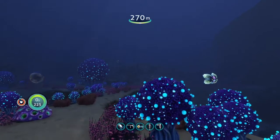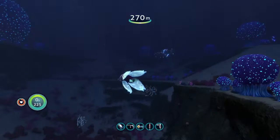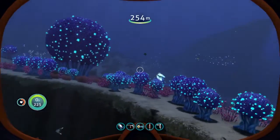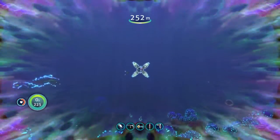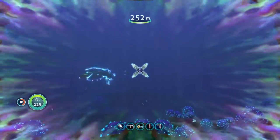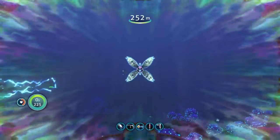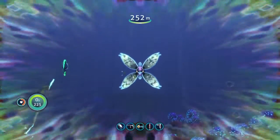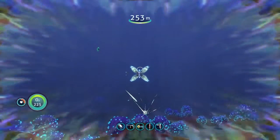Upon drawing too near a relatively small creature called the mesmer — that looks like the thing you hid in badminton — the alien turns to face you and spreads out four appendages that shimmer with strange colors, mesmerizing you to draw nearer. The closer you get, the harder it is to draw away, until you get face to face with the mesmer, which opens up a false mouth revealing four tentacle-like appendages that latch on with hooks, dealing some damage.